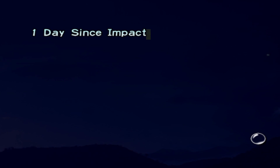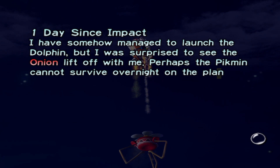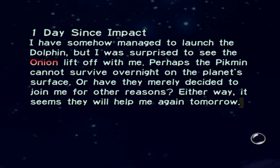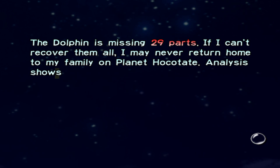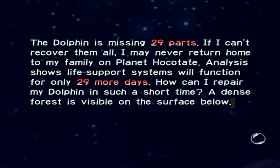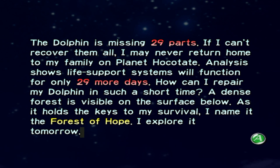Oh, looks like the onion's taken off too. One day since impact. I have somehow managed to launch the Dolphin, but I was surprised to see the onion lift off with me. Perhaps the Pikmin cannot survive overnight on the planet's surface, or have they merely decided to join me for other reasons? Either way, it seems they will help me again tomorrow. The Dolphin is missing 29 parts. If I can't recover them all, I may never return home to my family on planet Hockatite. Analysis shows life support systems will function for only 29 more days. A dense forest is visible on the surface below — I name it the Forest of Hope. I explore it tomorrow.